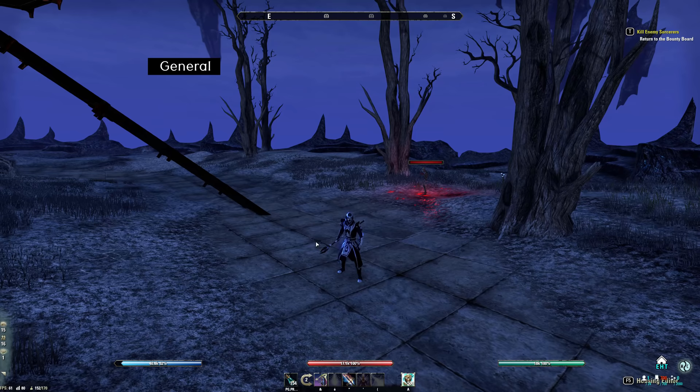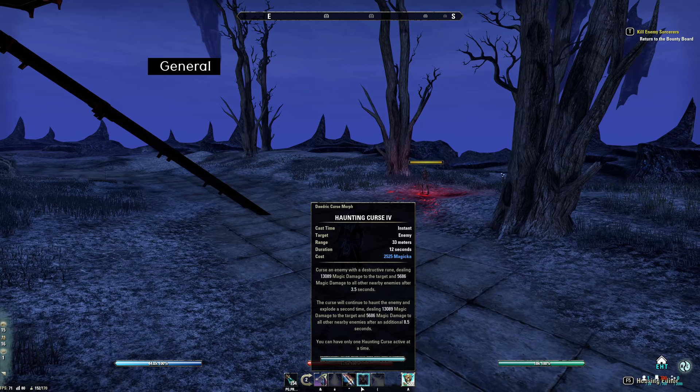The next skill to discuss is Curse — your main burst skill. There are two morphs: Daedric Prey and Haunting Curse. I always use Haunting Curse, even on pet builds, simply because it's a really quick burst that fits Sorcerer much better. The second explosion can be really useful for catching enemies off guard — most people don't see it coming, so it's a great tool for killing Nightblades who are good at predicting the first curse explosion but not the second. Daedric Prey is still good for pet builds with the Twilight and Atronach for small fights like 1v1 or 1v2, but for open world with large groups, Haunting Curse is definitely better due to the quick burst.